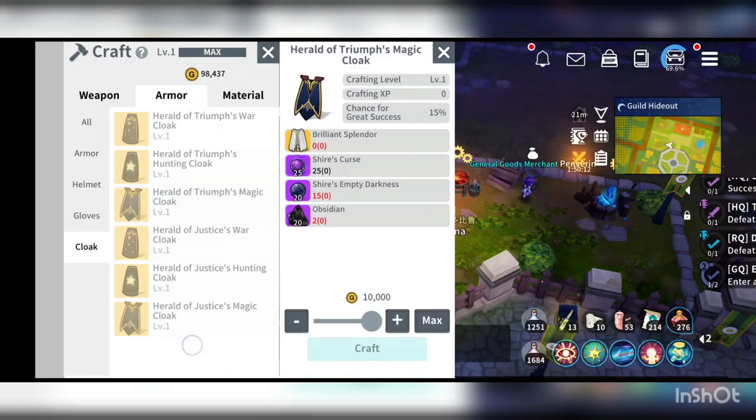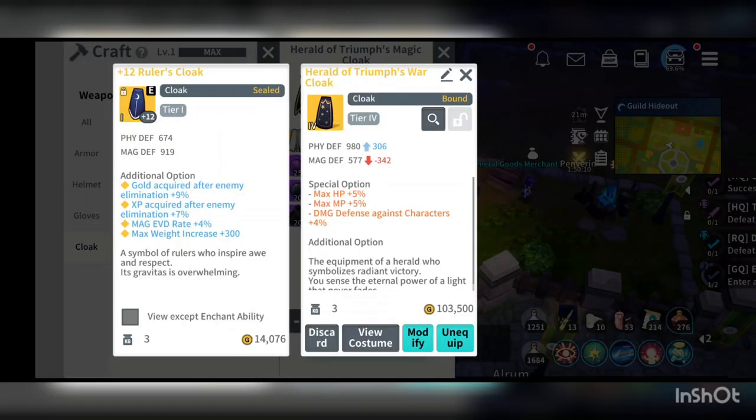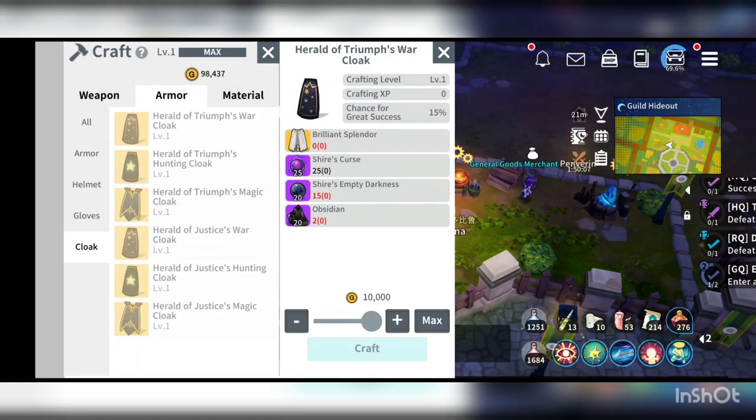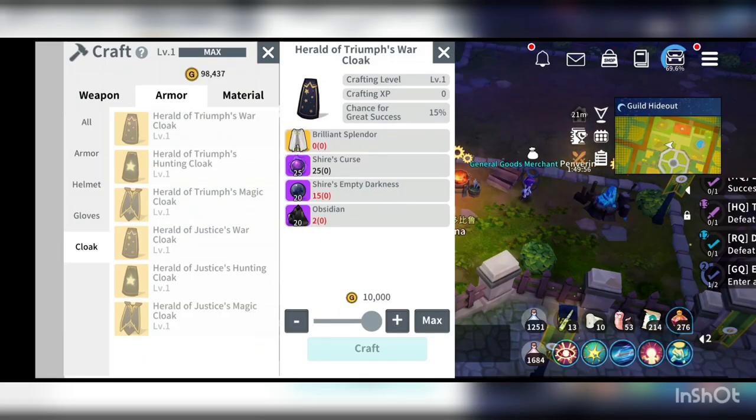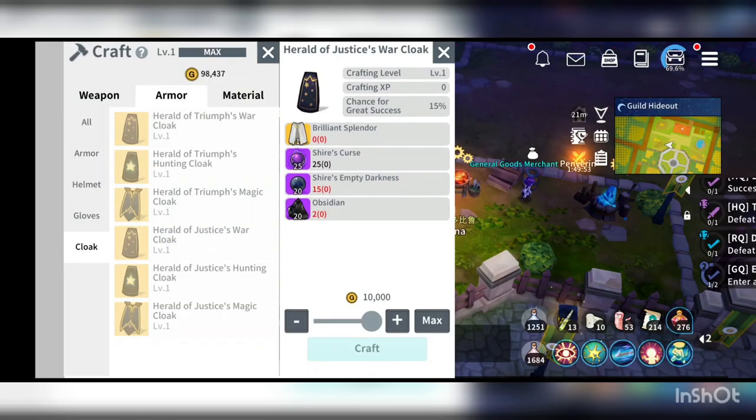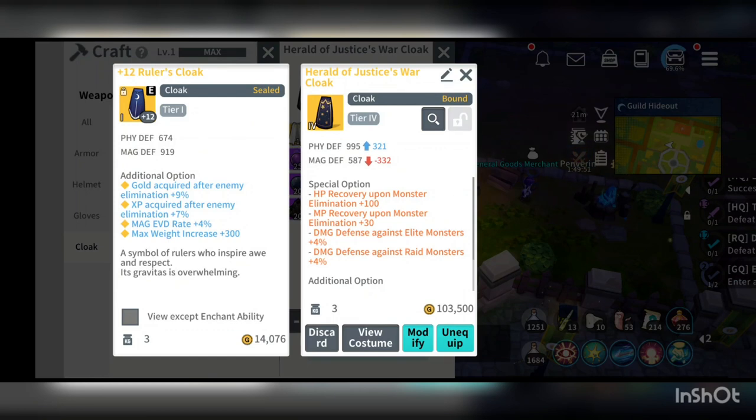The difference between the top 3 and the bottom 3 is that the triumph cloak gives maximum HP and MP plus 5, and damage defense gain character plus 4. The one below it is the justice cloak, which gives HP recovery and MP recovery, plus damage to the monster and the red monster.